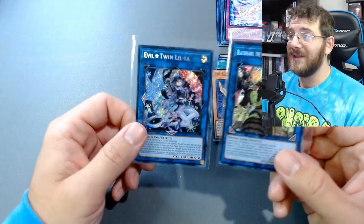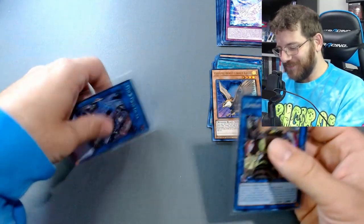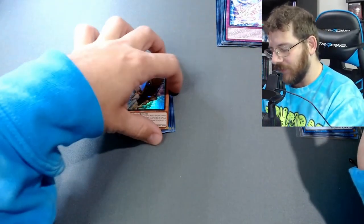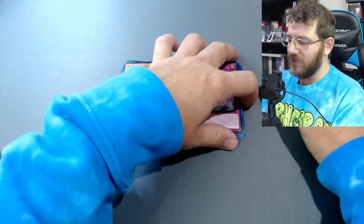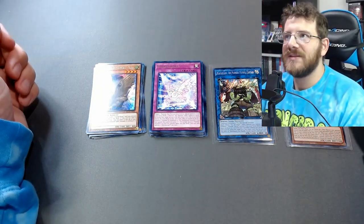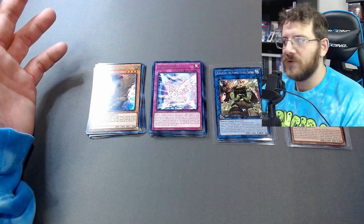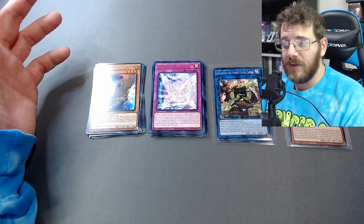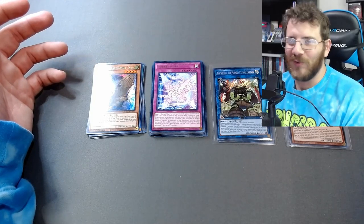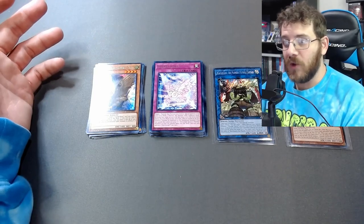So the two hits we had were Evil Twin Leela and Blackbeard the Plunder Patrol Captain — I like the Plunder Patrol cards, they're cute. Nothing too crazy; we didn't hit any Starlight Rares, we didn't hit any Collector's Rares. But as always, absolutely beautiful cards when it comes to Yu-Gi-Oh — the art style is really, really cool. So I'll always be picking up some of my favorite sets. I do need to figure out what set had the dinosaurs — if you know, let me know down in the comments, because I really want to buy more of those. The dinosaur ones were just really, really cool.